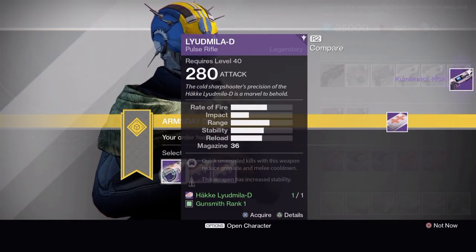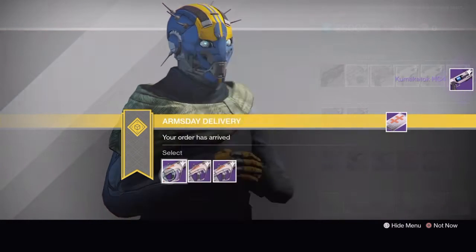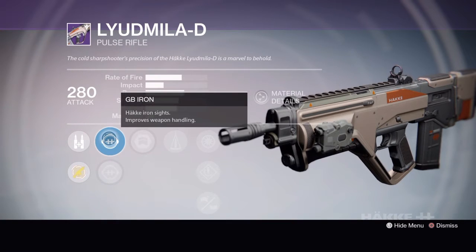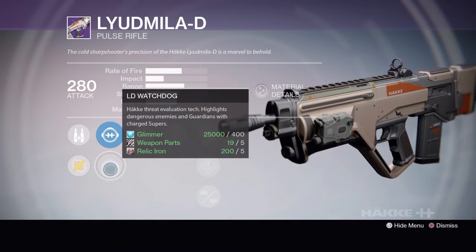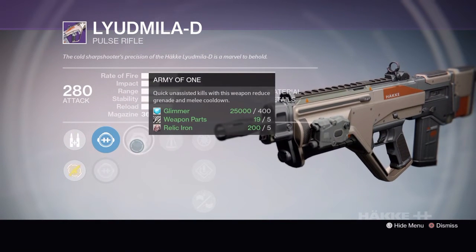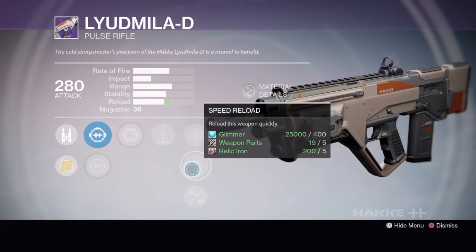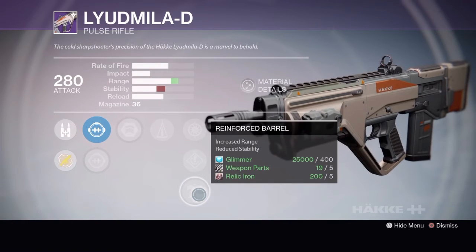Next up we have the Ladimilia D Pulse Rifle. Tier 1 has GB Iron or LD Watchdog, Army of 1, Counterbalance, Snapshot, Speed Reload or Reinforced Barrel.